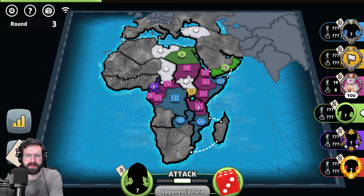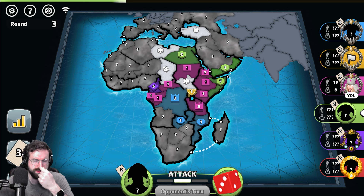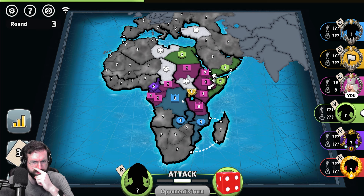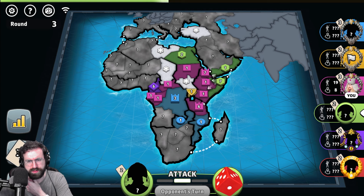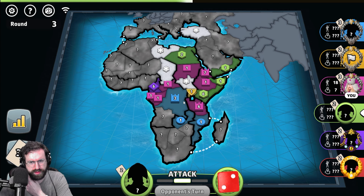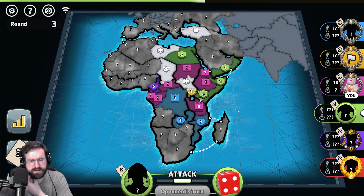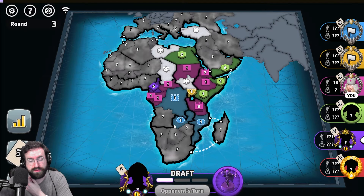Maybe he cuts through. Loses two. He puts everything there. I wonder if he goes and tries to see what blue's got over here, because obviously I split between these two capitals. He knows I split because I fortified some troops back. He's going to hit yellow here, try to split the caps — which I think is smart if you're gonna go for it. Blue flags.